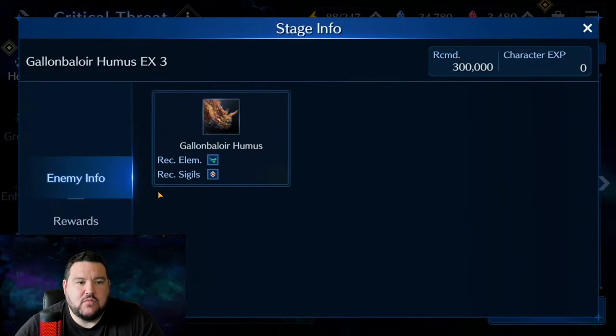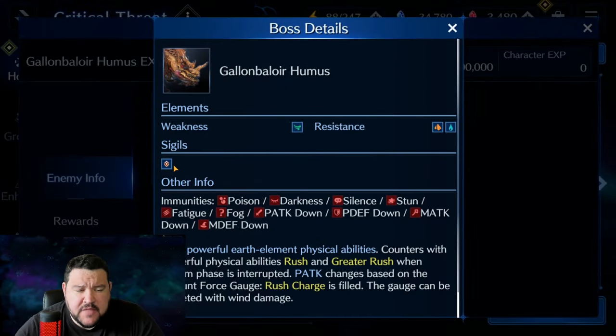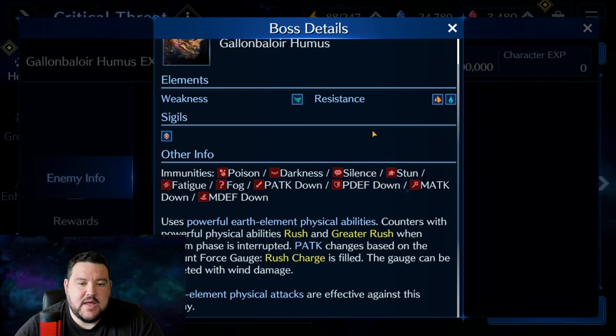Taking a look at what he has here, the only sigil that is going to help you is Diamond Sigil. He's weak to wind, strong to earth and water. He can't really be debuffed in any meaningful way that I can see. He uses earth element physical abilities, so earth resistance and physical defense will be good. And you need wind damage to deplete his gauge, and it says wind elemental physical attacks are effective.